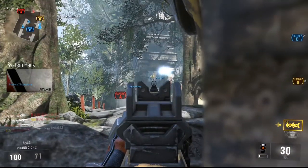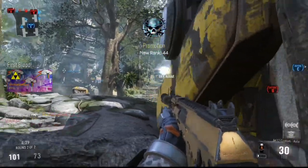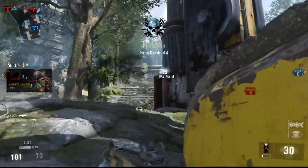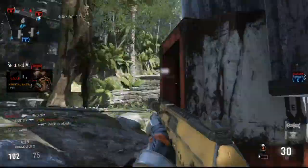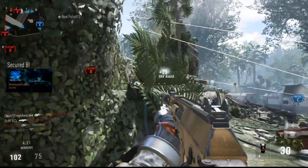As for my gun, you always want to use a suppressor because that helps you stay off the radar, just like low profile. The more time you spend off the radar, the better, because fewer people will come to get revenge kills and hunt you down. That will help you stay alive longer so you can get those 30 kills in one life.